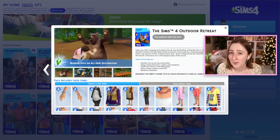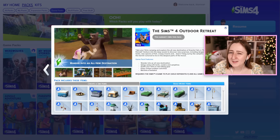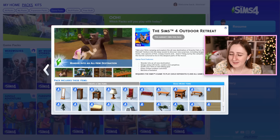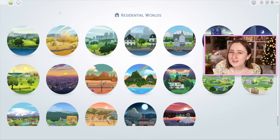Outdoor Retreat is the camping pack, and it was the first pack to ever introduce vacations into The Sims 4. There's a lot about this pack I can't tell if I actually love or just love for nostalgic reasons. A lot of the clothes are cute, but I don't know if they're as cute as I think they are — when this pack came out we didn't have a lot of clothes to choose from. It does have some nice hairs and cute outdoorsy clothing. The build items are very cabiny and outdoorsy — camping chairs, log benches, and some log cabin wallpapers — but I wouldn't really call this a building pack. The stuff is fine, but it's not life-changing.